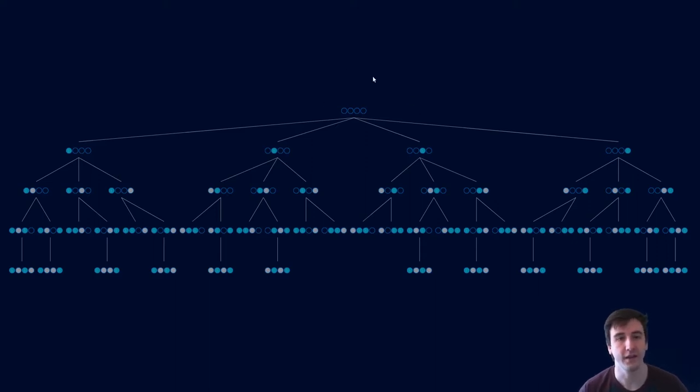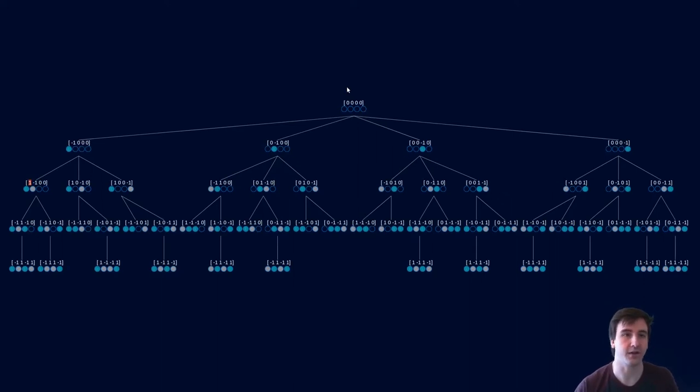If we're going to feed these states to a neural network and ask it to give us suggestions on how we should play, we're going to need a way to represent the game board. We represent the four empty slots as four zeros. Anywhere we place one of our stones, we represent it with a one, and anywhere we see enemy stones, we represent it with negative one.